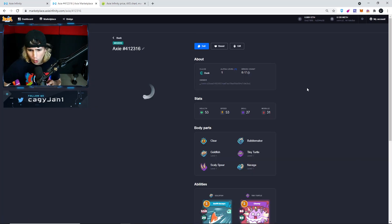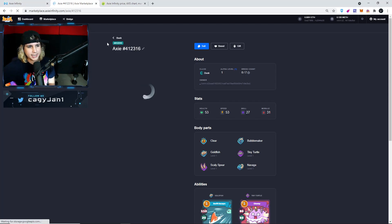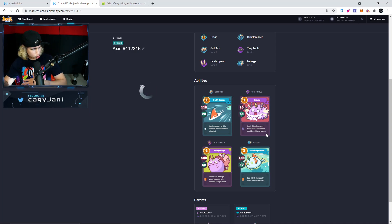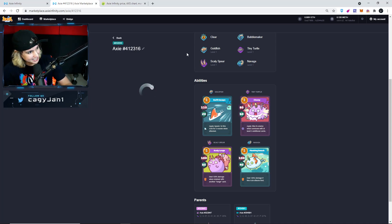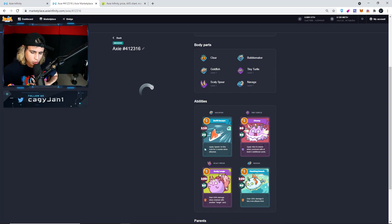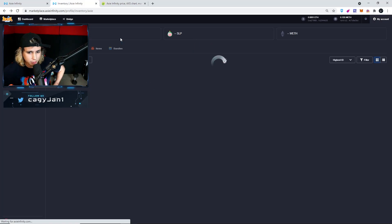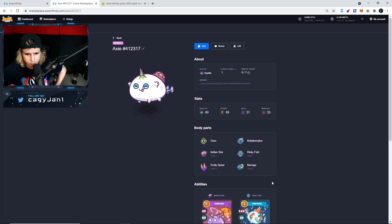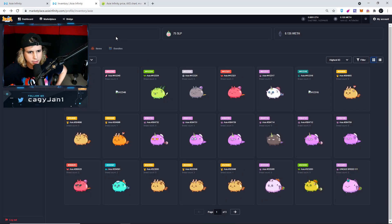Let's go — rare class baby! We did it, we freaking did it — we got a Dusk! Ladies and gentlemen, we got a Dusk! I can't even see my Axie properly but we did it! That looks good — I don't care what the parts are, that looks great. The second one — no Dusk here but still beautiful, still a beautiful Axie.